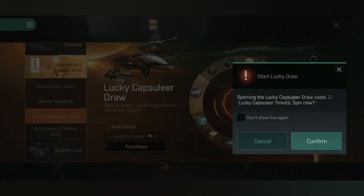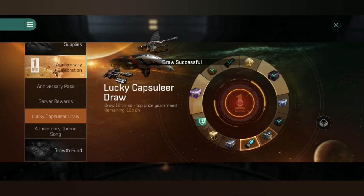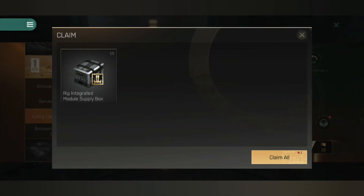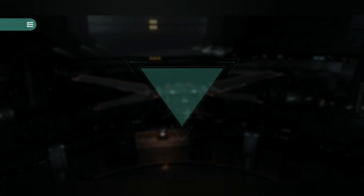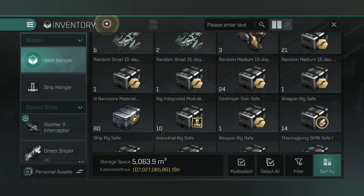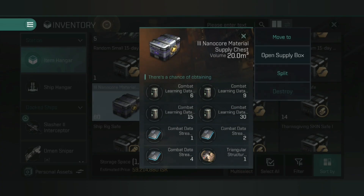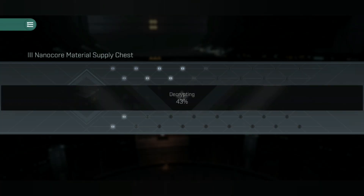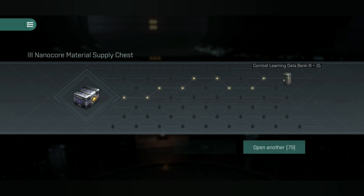Let's see what I get on this lucky draw. It would be great if I got the limited edition core on the next try — however, probably not. I've got one of the kind of rig cores. I know this one — the rig integrated module supply box. So there's a chance of getting the three-way or four-way integrated rigs, which are selling on the market for a lot of ISK. If I just spent my anniversary points to get the core that I wanted, I would have missed all of these goodies.